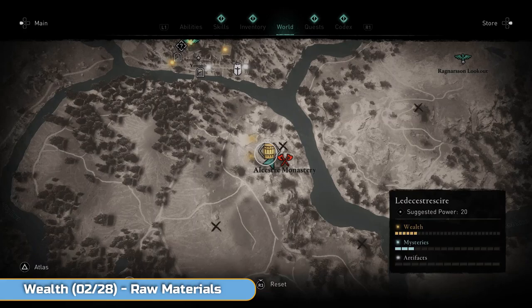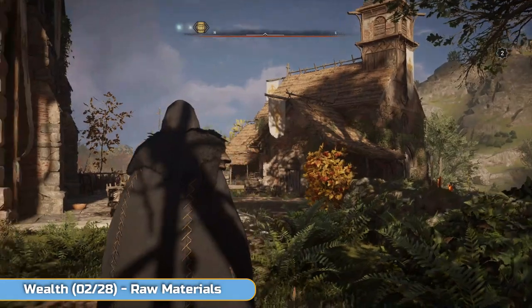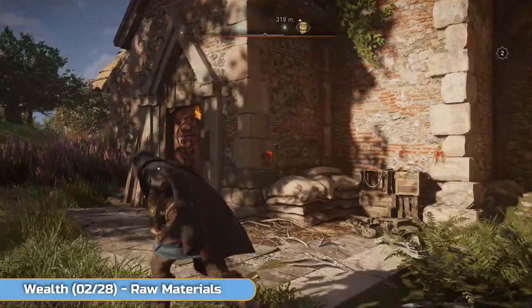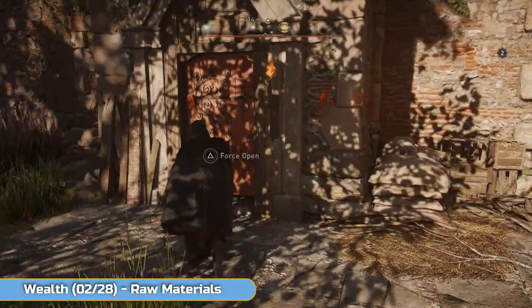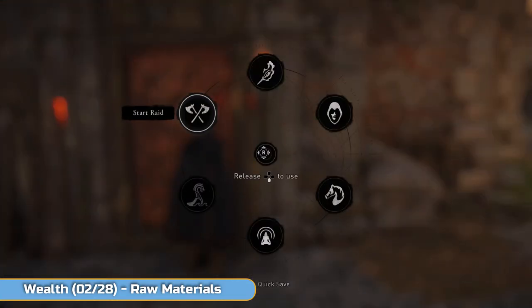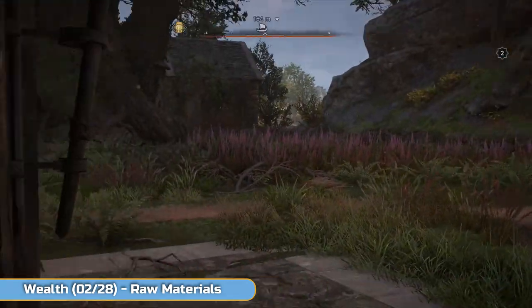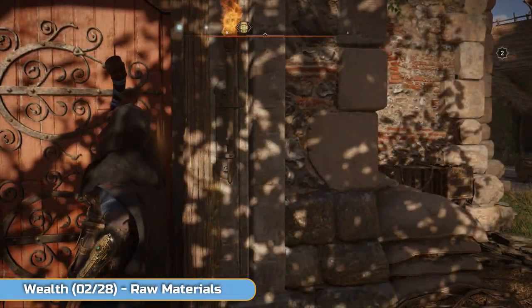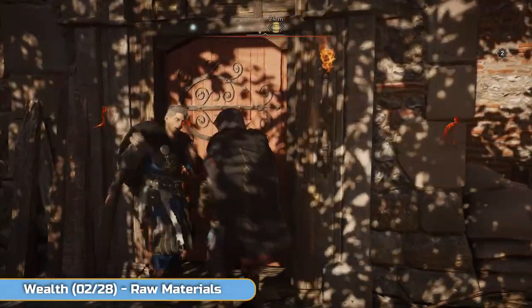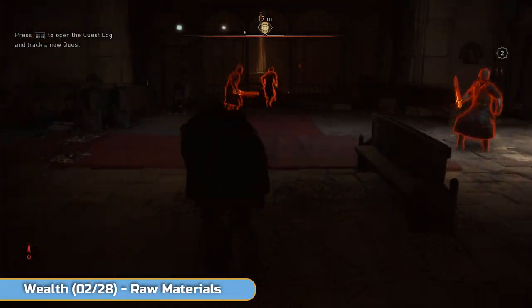This is another part of that same raid. If you come back to this area without getting this chest — you don't need it for the story specifically, but you can grab it during the raid — go to this door, force open it, and you'll be prompted to start a raid. Blow your horn and your Viking friends will come and help you out. You actually need help opening the chest.